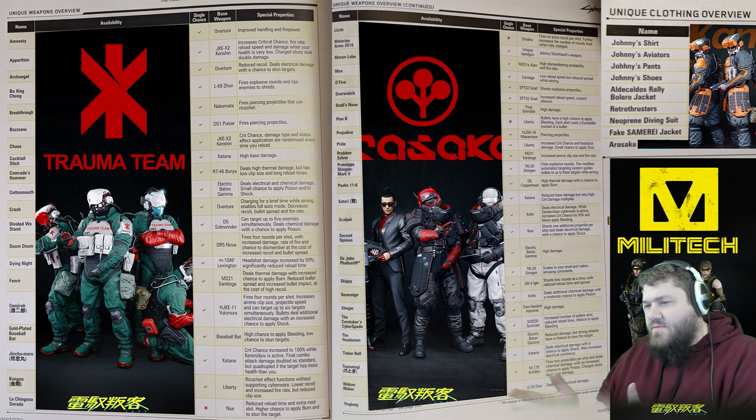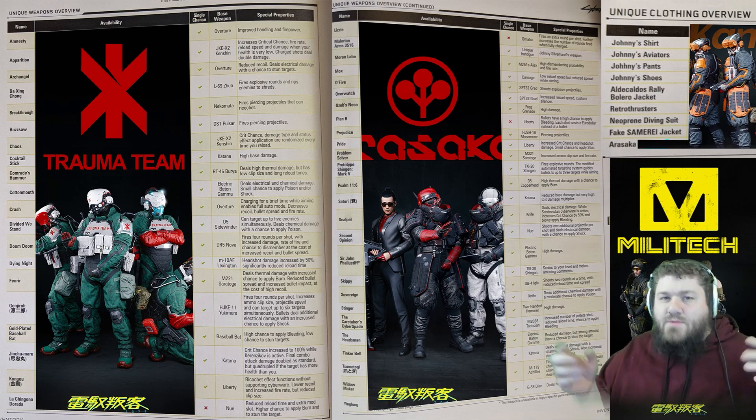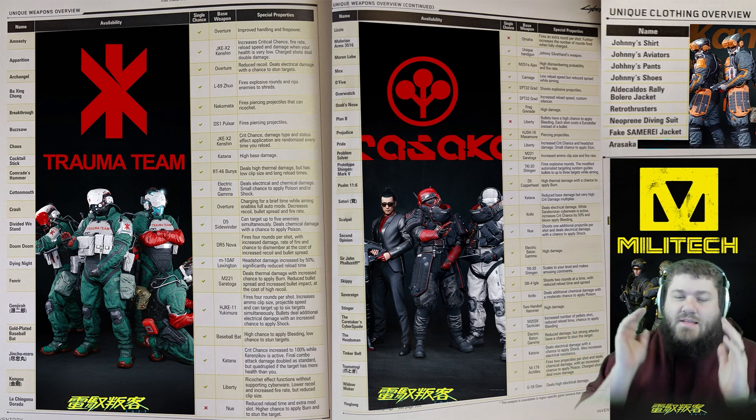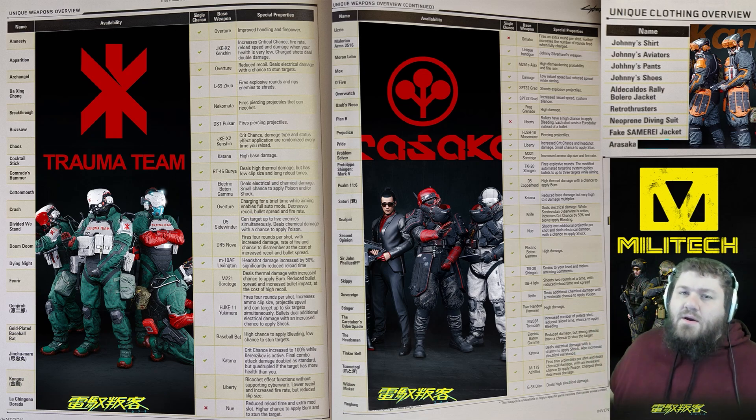When it comes to the nine pieces of armor, all it explains to us is how to get them, not anything else about them. But that's really all there is to this — there's 55 total items, and that answers the question I've been seeing people asking here and there, so I figured I would answer it.